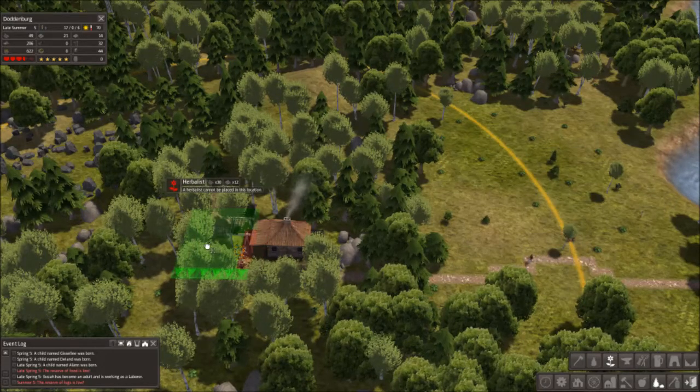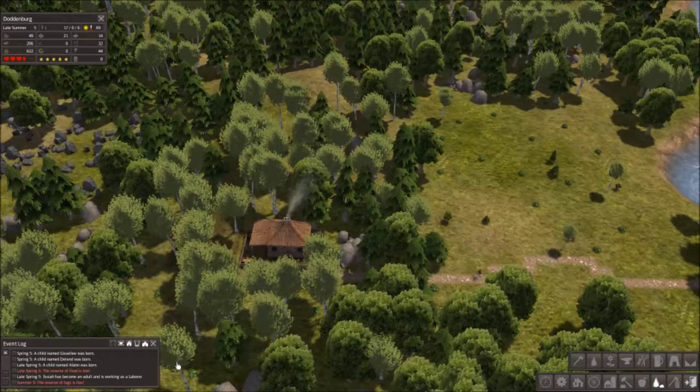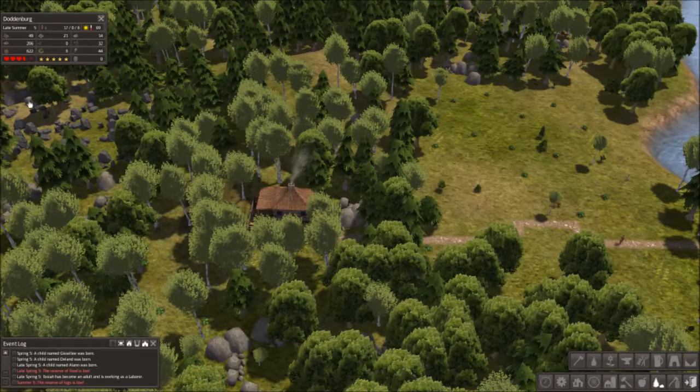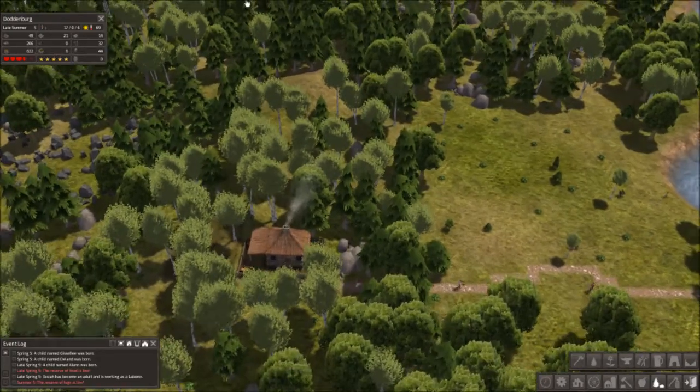I'm going to plop a Herbalist right next to the Gatherer's hut over here. That will help our health situation, because our health is not too good. Average health of citizens is not great. This should help us.